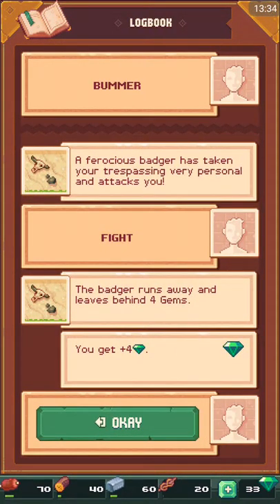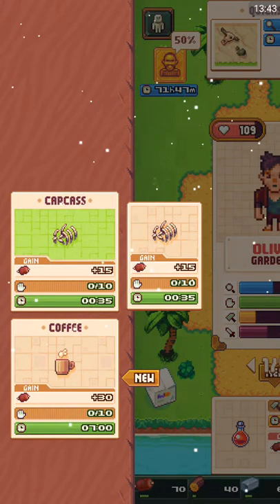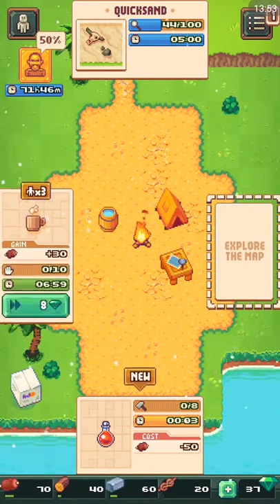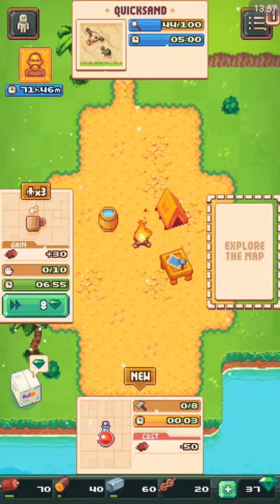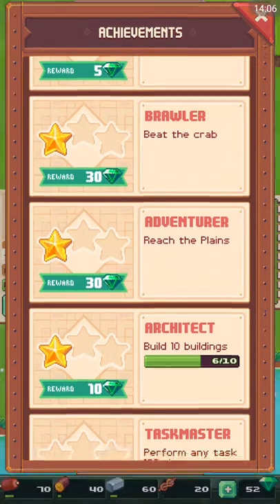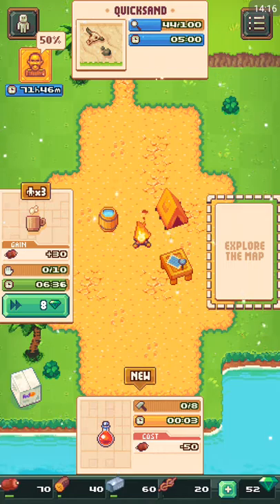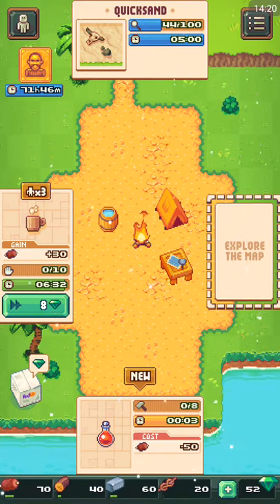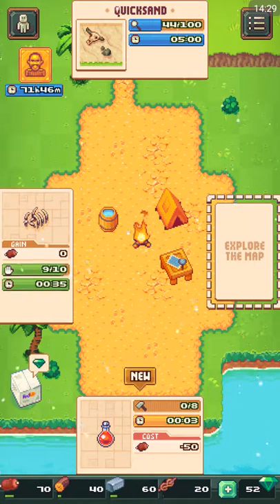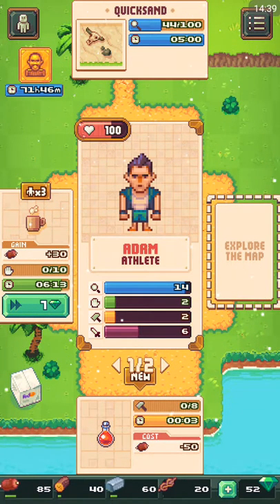The badger ran away and left behind four gems. We got coffee and carcass — we'll have some people do that and three people do coffee. That's gonna be the episode for today! We got an achievement for beating the badger. Thank you for watching — please subscribe, leave a comment if there's any other games you want me to play. Please share with your friends. We just got some more food — we'll do more exploring in the next episode. Thank you guys, bye!